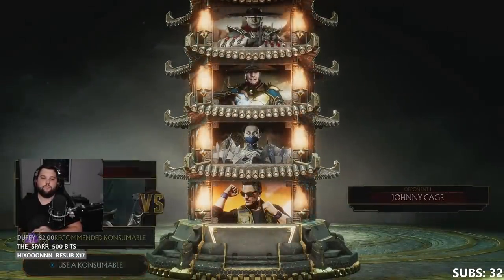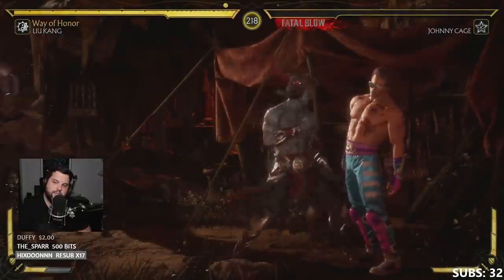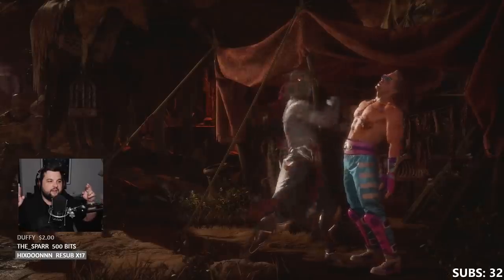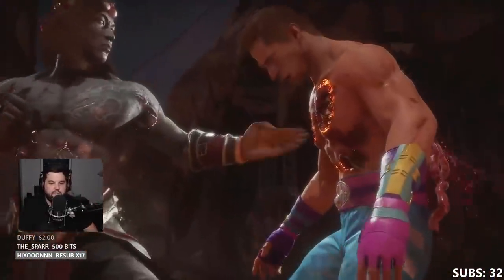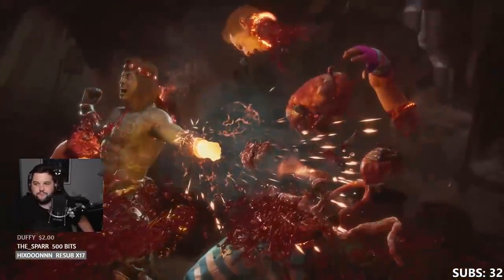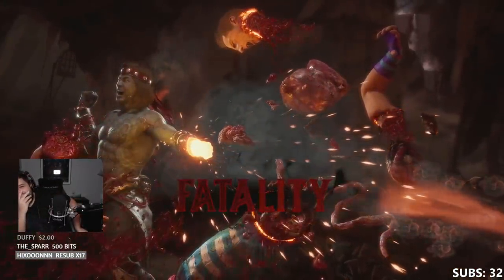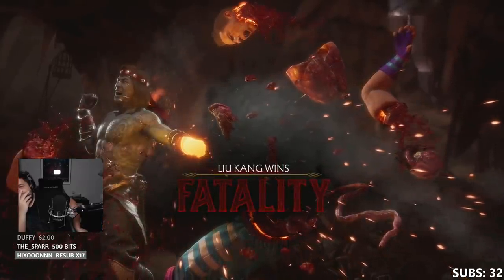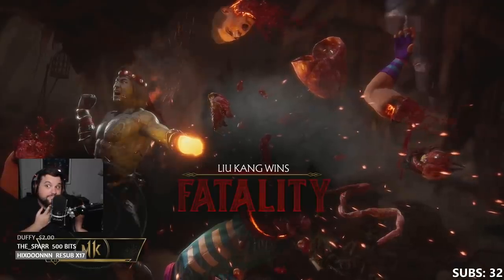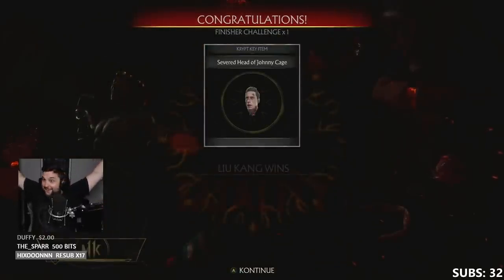I'd recommend keeping a rough count of how many fatalities you have out of 50. If you reach that 50 mark and don't seem to have the severed head yet, don't worry — most people need to do a couple extra just to be sure. Keep a close eye on the rewards after every fight, and eventually you should get the severed head of whatever opponent you've done 50 fatalities against. For me, it was Johnny Cage.